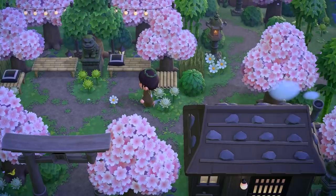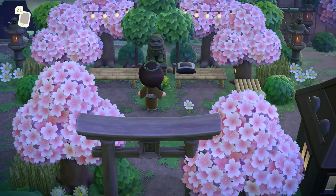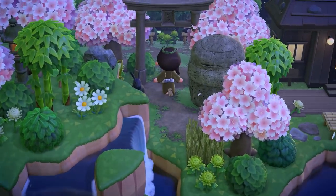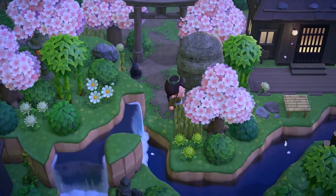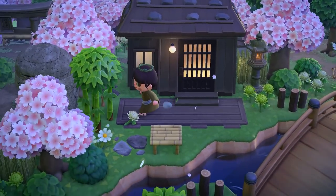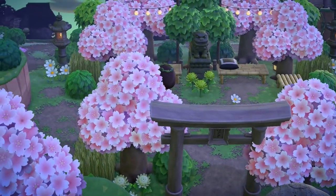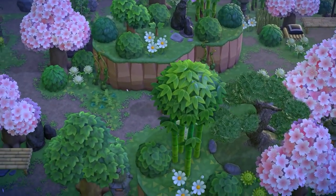We have this little seating area over here and then the party lights in the background just really add to the overall ambiance on this island. Look at the way this transitions here — it's kind of hidden but when you stumble across it it's just so satisfying. And then we have this gorgeous little villager house that just fits with the whole Japanese aesthetic.